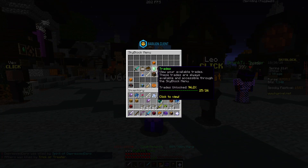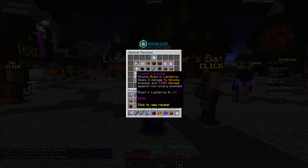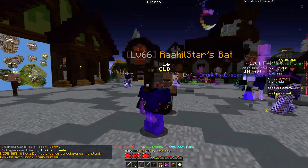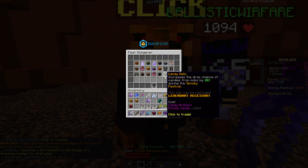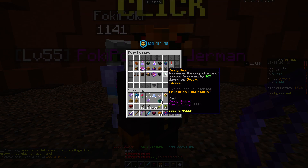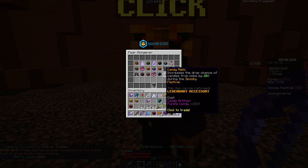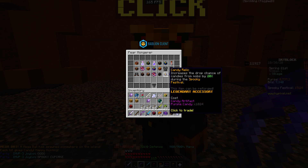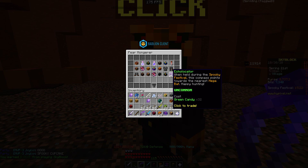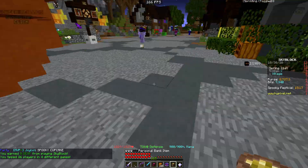Next we want to show these special recipes. We're checking out the Candy Relic. So go right here to the Fear Monger — you can see right here the Candy Relic. It's basically the candy artifact, but gives five percent more chance to get candy from mobs. You need 1,024 purple candy, which I can't afford right now because candy prices are high. I'm probably going to wait.